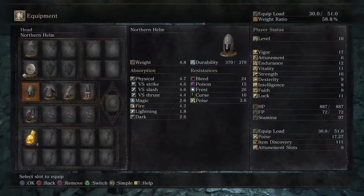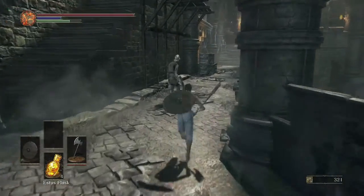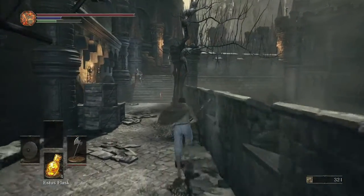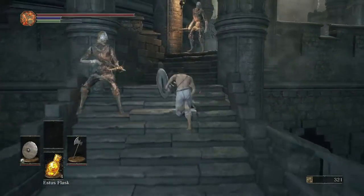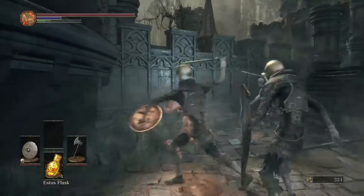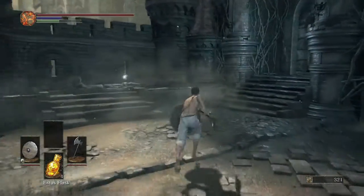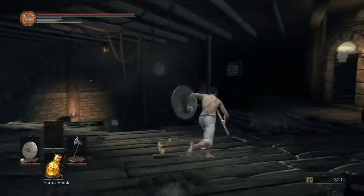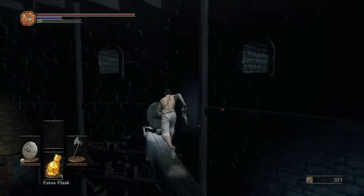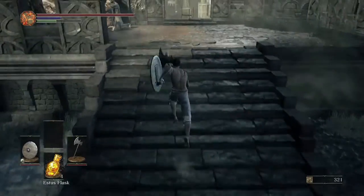Let's take off this stuff so we can maneuver around better. That health bar is looking really nice. I'm not even going to grab that bonfire up top because we won't need it. But there is a bonfire up there.